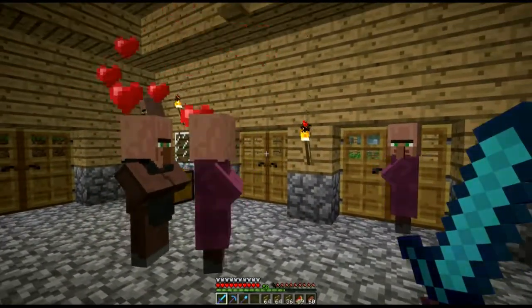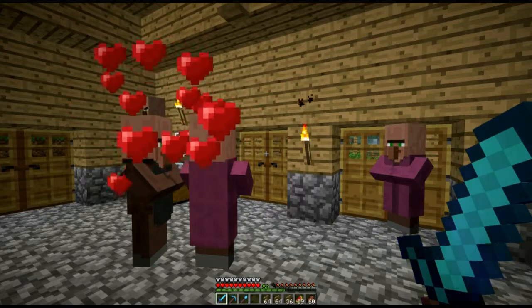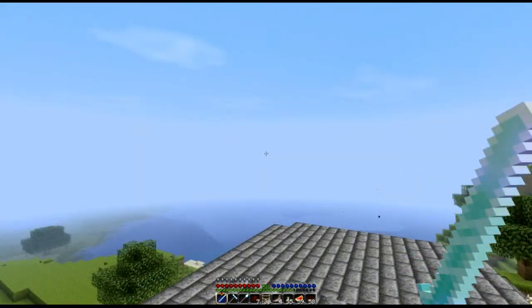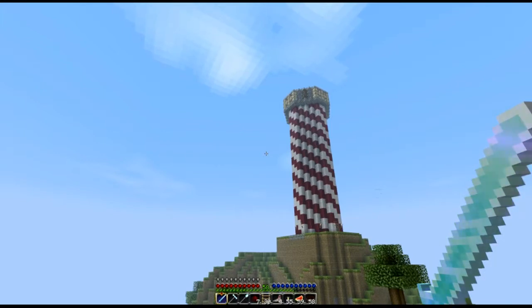I'm gonna get out of here. I'm gonna go back to 1.2.5 and turn my texture pack on because I've got some cool stuff to show you. Alright, blockheads — we are back in the Inspiration Texture Pack in 1.2.5. Check out this beast right here — it's a lighthouse.